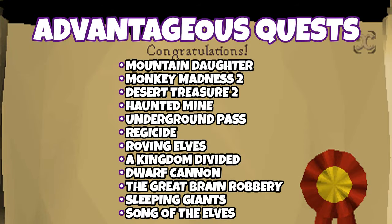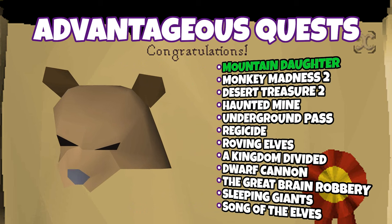Here is the list of quests I consider to be advantageous for building a pker. What I mean by that is these quests are not essential or required to do. However, if you do decide to complete them, they each will provide some sort of benefit or luxury to your account. Mountain Daughter gives you the ability to equip a bear helmet, which actually has a really nice defense bonus. Technically, you don't have to complete the quest to wear the bear helmet — you can just stop after you kill the bear.